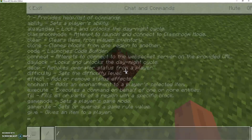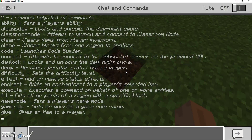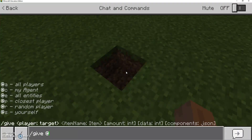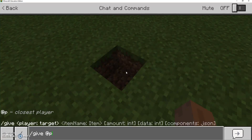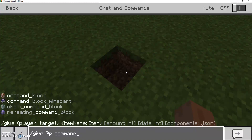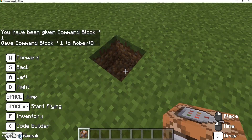So we hit the slash button, type 'give', then '@p' meaning the closest person — me — then 'command_block'. And now I have a command block.